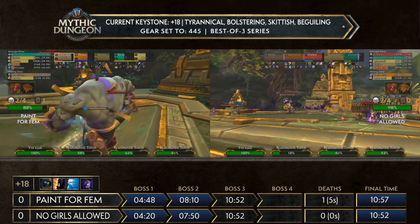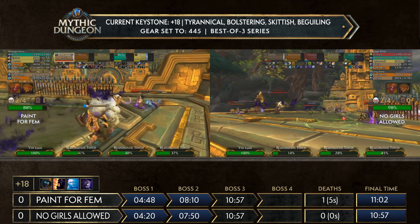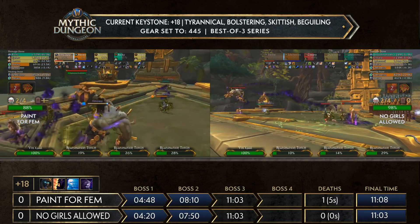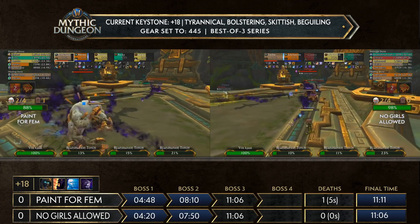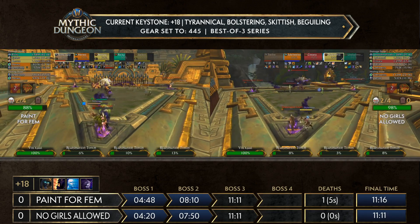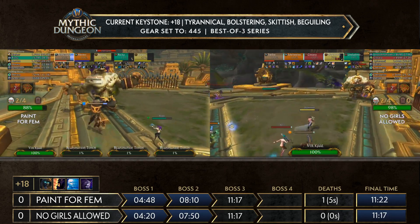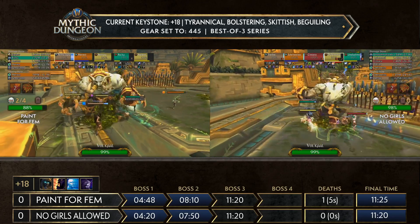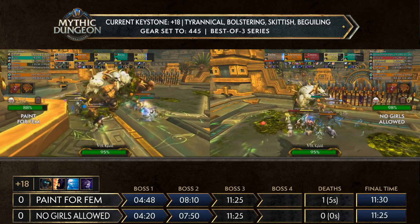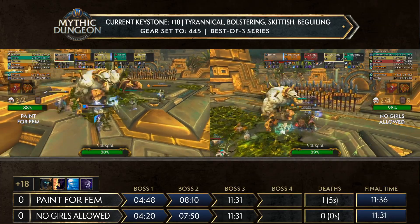Pain for Femme has ten extra trash to deal with — the trash at the bottom of the Volcall stairs. The only way for Pain for Femme to catch up is if No Girls Allowed makes a mistake, or Pain for Femme somehow gets their last percentage while fighting the boss. That's really not going to happen — you can't pull anything on top of Volcall anymore because the gate is closed, and pulling 12% of trash on top of Yasma is very difficult. That 10% difference is going to make it here for No Girls Allowed.